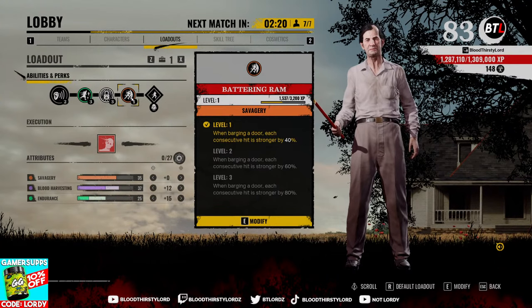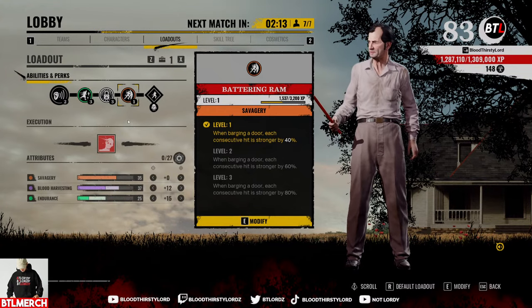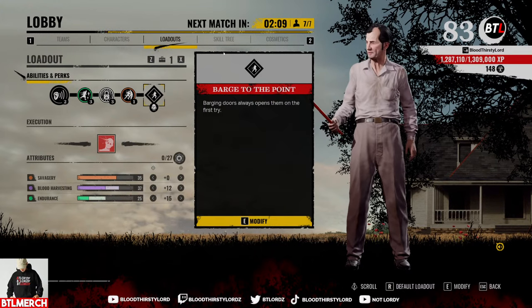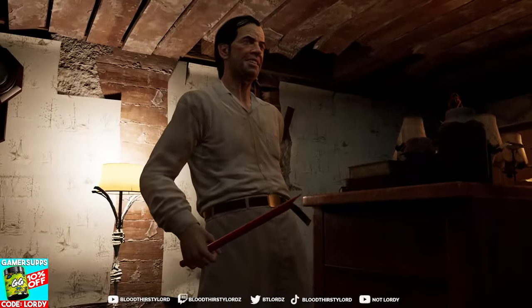The most important part is Battering Ram alongside bars to the point - this allows you to barge straight through doors and creates potential for our team to move around and kill enemies without doors being slammed on them. Really good for overall rotations as a family. Our skill tree looks like this - let's jump into the gameplay and have a bit of fun.